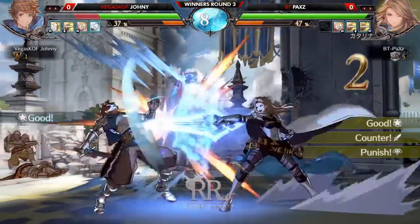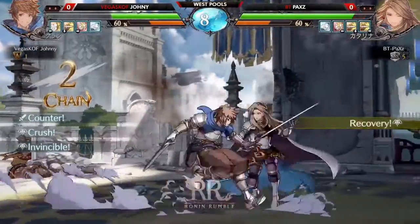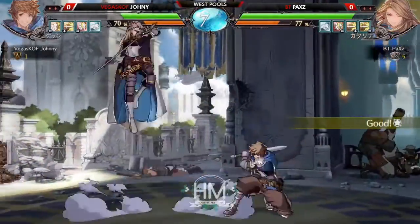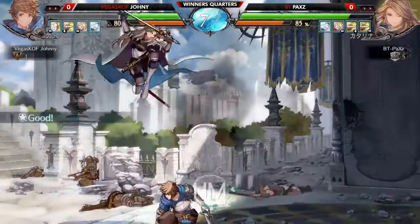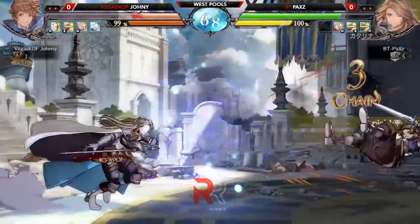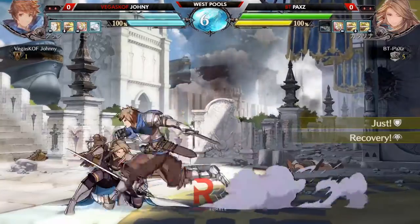Johnny tries to get a fireball out - I see the boot there, cancel with armor. Gets a DP out of it, but the BP isn't terribly damaging. BT is just being really patient here, going for regular pokes, nothing too fancy. In the first round of a set you usually see players feel each other out a lot more.